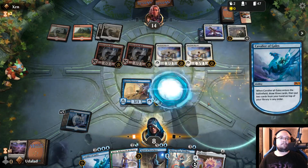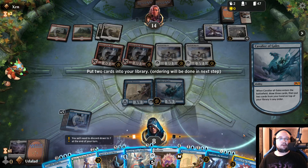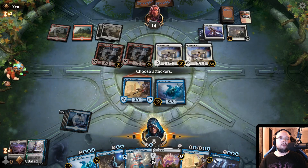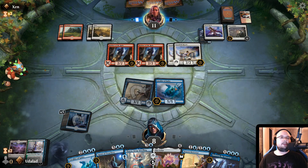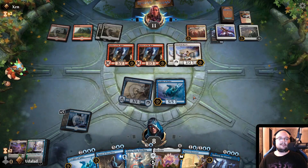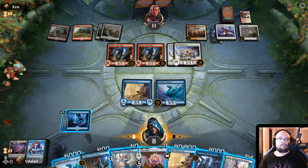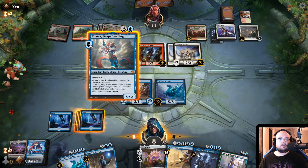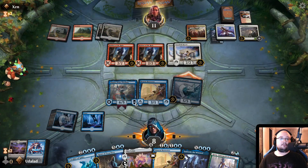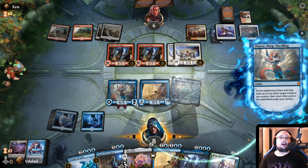Let's definitely do Cavalier of Gales here. We draw cards, we throw one away — well, we put them to the top of our library. Kiora, you can go there. Face. Damage-wise, we're still kind of even. Outlaws and Merriment — well, I'm gonna steal that, that's mine. Let's attack with Cavalier of Gales. The reason being, we're just going to send it back to our hand anyway — or send it back and then out again. We can throw away more Kioras — or put them to the top, rather.